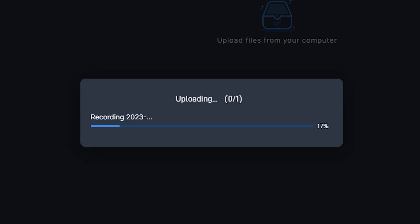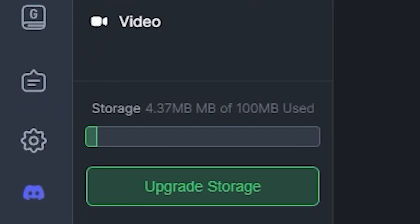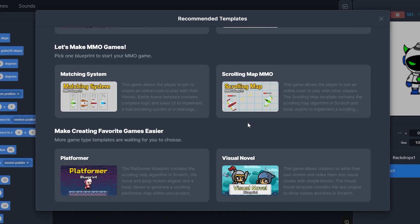It also has a cloud backpack feature which can be used to store assets on the cloud. You have 100 MB of free storage and it can be upgraded if you need more.